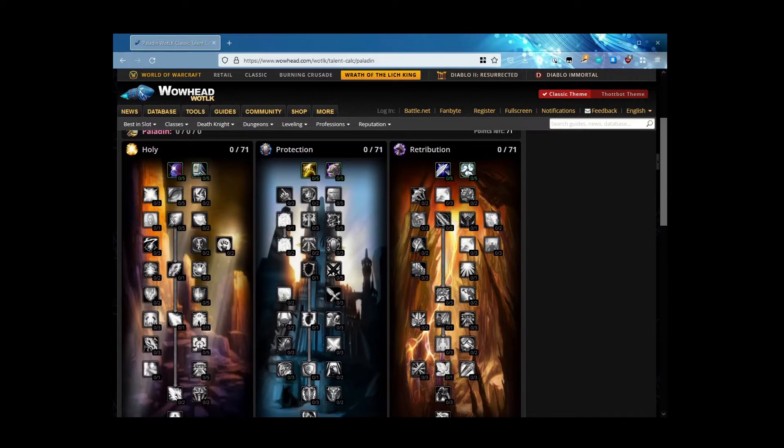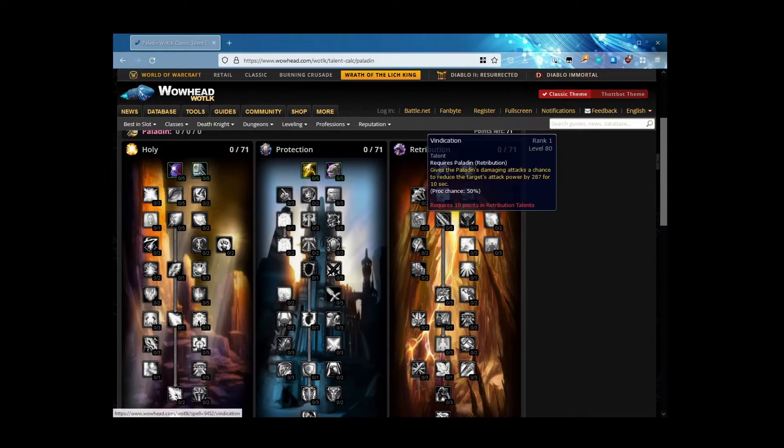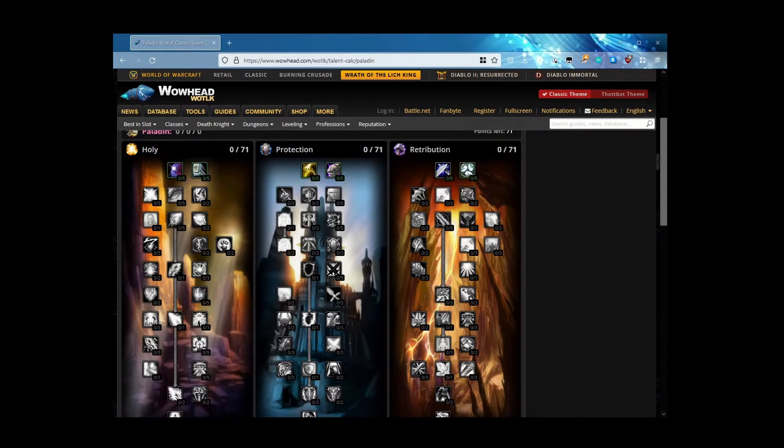Let's dive into the holy tree. What's really interesting is that in the first couple tiers of each tree you'll have talents that are interesting for the other trees. So if you're prot or ret you might like Seals of the Pure, but if you're holy you might like Divinity and Benediction. These are different things in the first couple tiers that are useful for all specs.